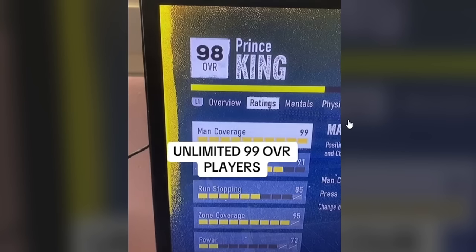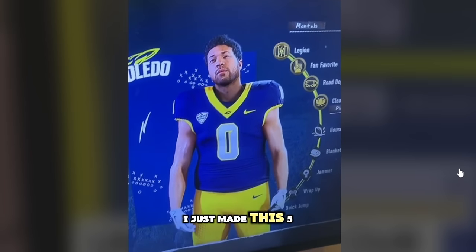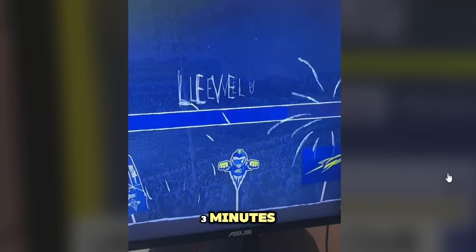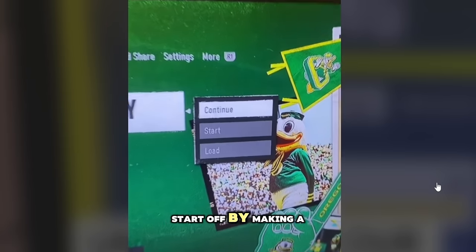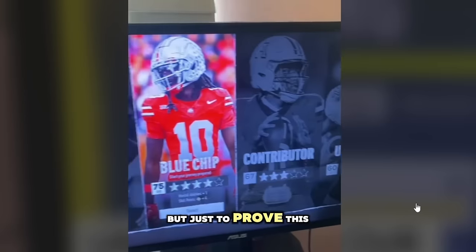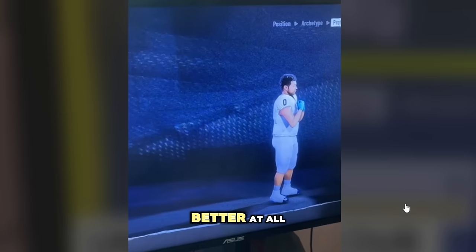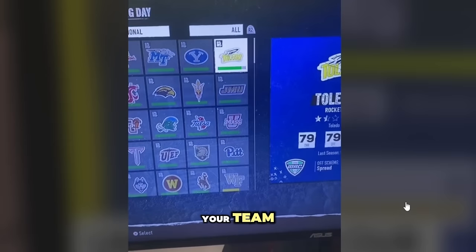A bunch of people are saying the 99 overall glitch isn't working anymore. He just made a middle linebacker to prove it's still working, got 1.6 million XP on a brand new player in three minutes. Start off by making a brand new character - the type of recruit does not matter. Choose cornerback, archetype doesn't matter. Mental ability doesn't matter, choose any team.